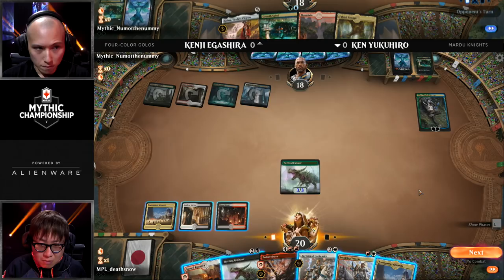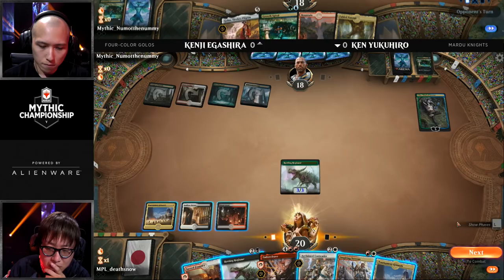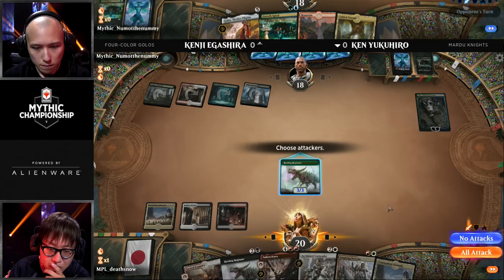As you can see there, Oko turning that Rotting Regisaur into a mere 3/3. Ken now is probably just going to be following that up with another Rotting Regisaur. But if he does, Kenji can still pick up that Oko and turn that one into a 3/3 as well.